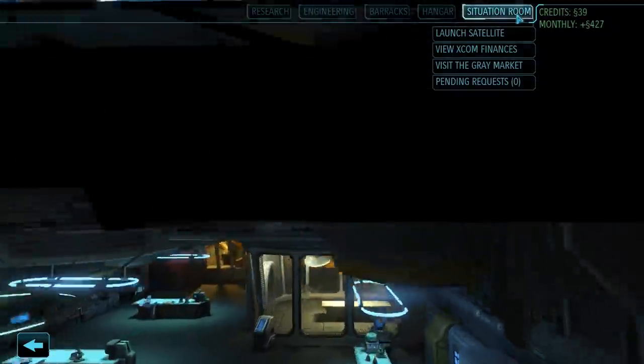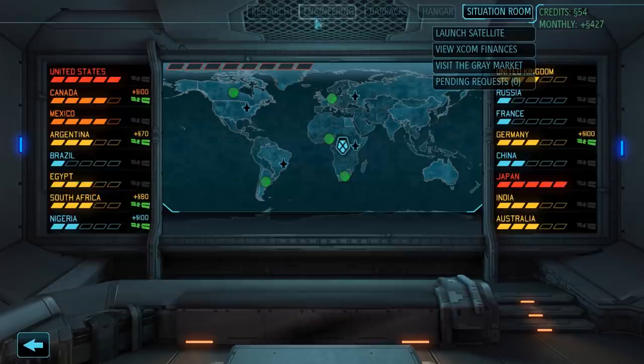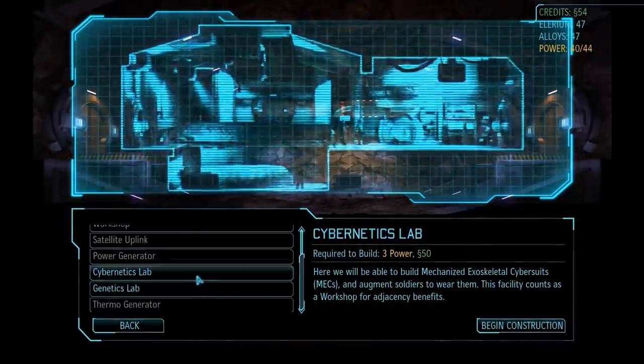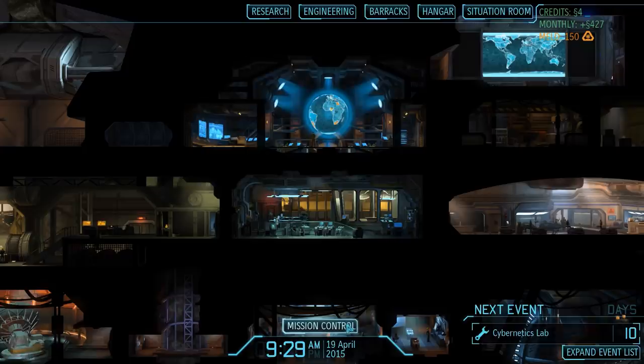Before we continue scanning, we can quickly head over to the grey market, where we are going to sell three thin man corpses to get our total funds above 50 credits. Because 50 credits is all we need to build our next facility — the cybernetics lab. In this lab, which counts as a workshop for adjacency bonuses, we can convert any soldier who has received at least one promotion into a mech trooper. This process is irreversible and costs MELD, however in the right situations mech troopers can be incredibly powerful. We have just enough power to get this one constructed; the whole process will take 10 days, after which we can then finally build our very first mech trooper.